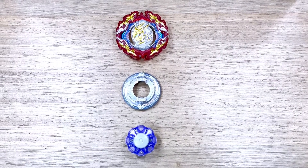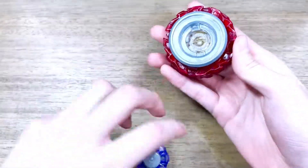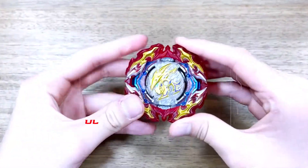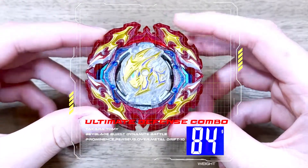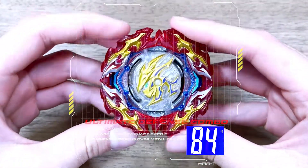Alright guys, here we are with all the parts from the four bays. Now putting them together. And here's what our ultimate defense type combo looks like fully assembled. It does look very heavy and bulky, but now let's see how it performs in the stadium.